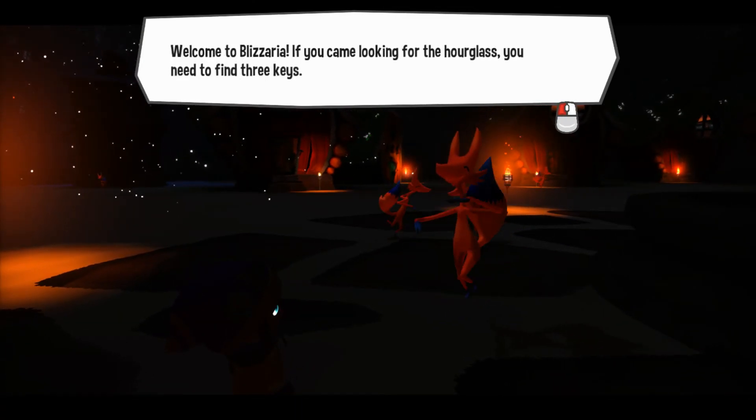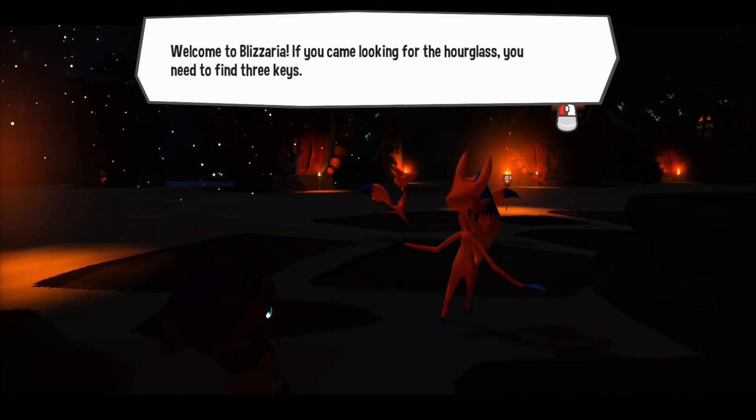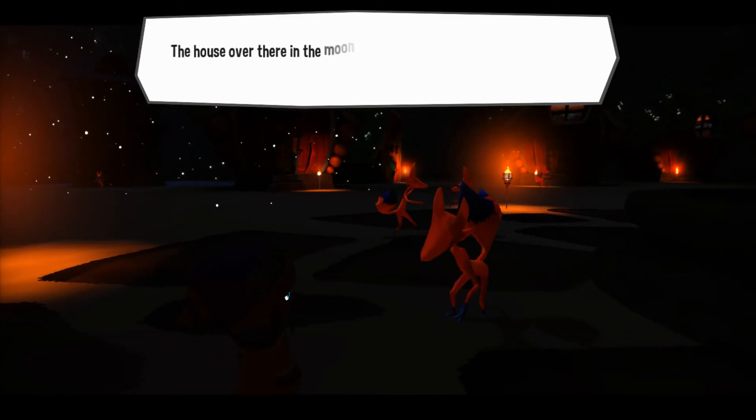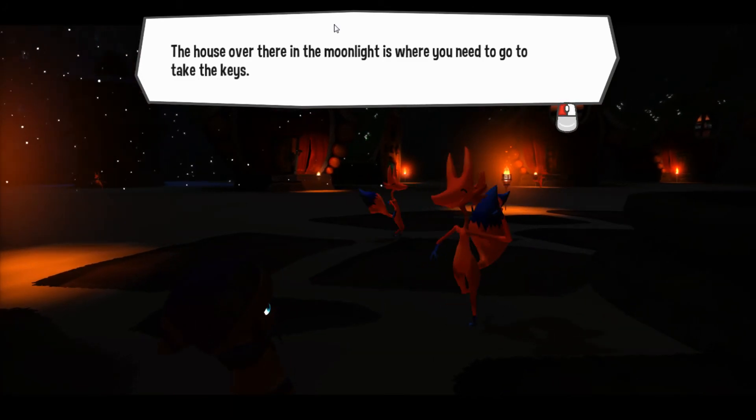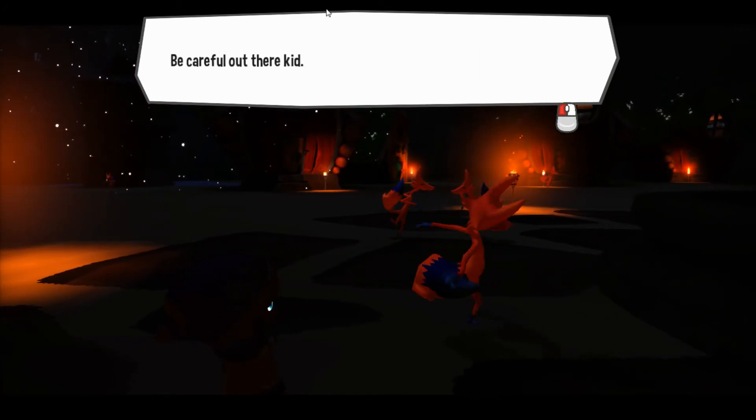Welcome to Blizzaria! If you came looking for the hourglass, you need to find three keys. The house over there in the moonlight is where you need to go. Take the keys. Be careful out there, kid.